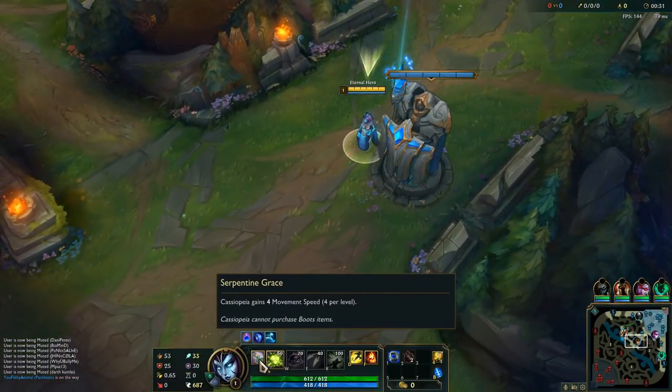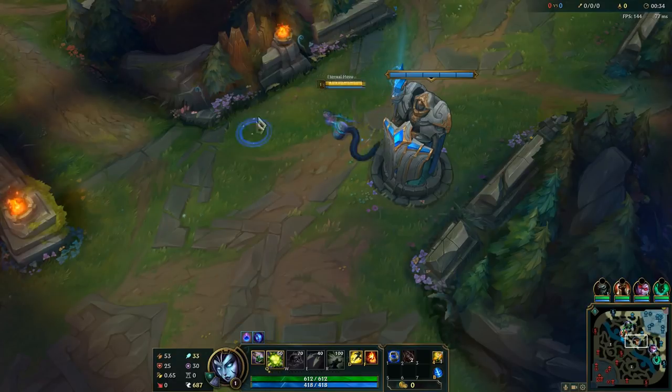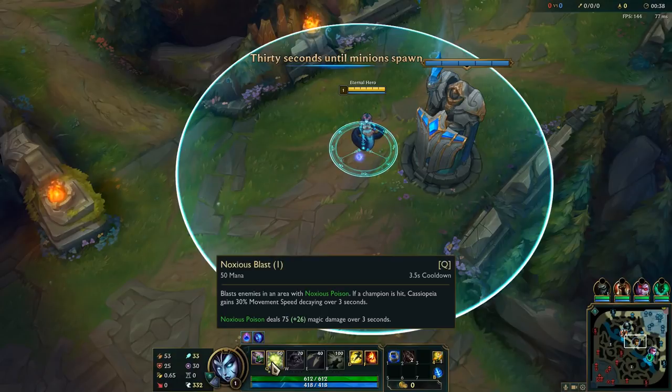On passive, Cassiopeia gains movement speed per level and she's not able to purchase boots items. As for her Q, she blasts enemies in an area with poison. If a champion is hit, Cassiopeia gains 30 movement speed decaying over 3 seconds and the poison itself deals magic damage over 3 seconds.